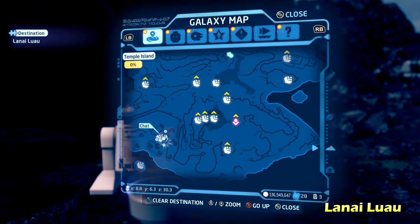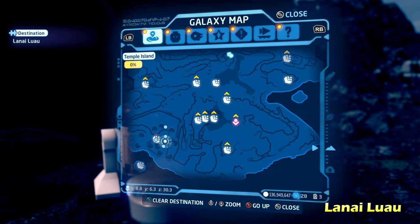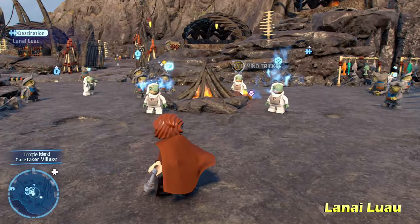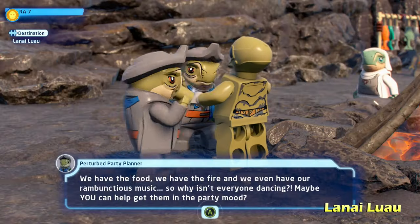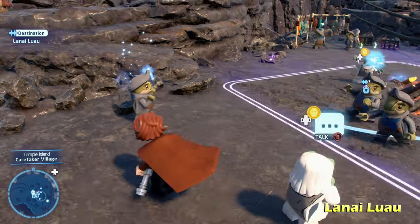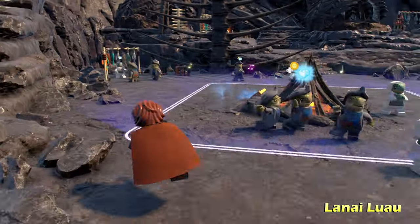Next we're going to do Lanai Lua. We're going to go over to this little village and talk to the nearby villagers using a protocol droid character. From there we're going to switch to a Jedi or Sith and mind control the nearby villagers.